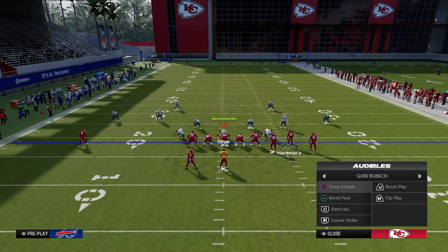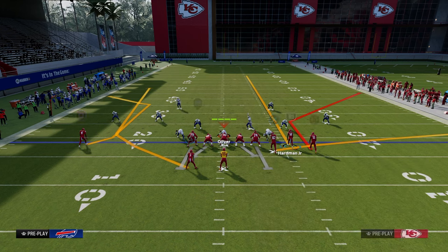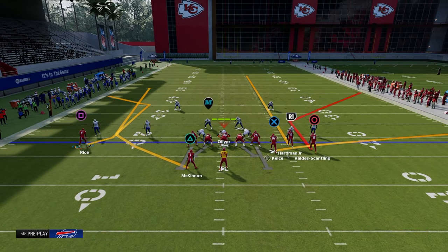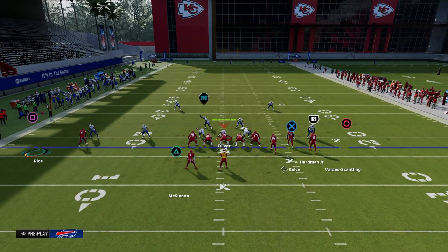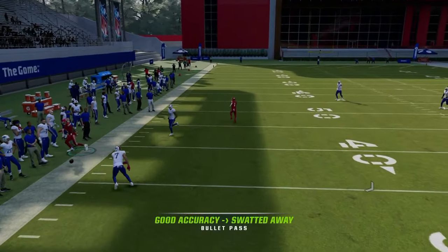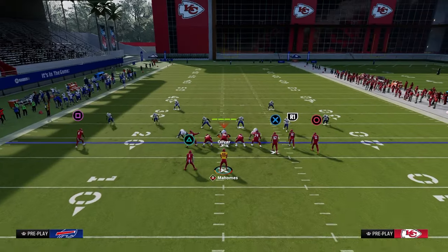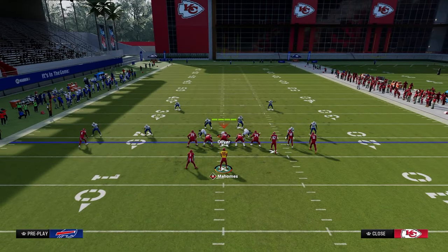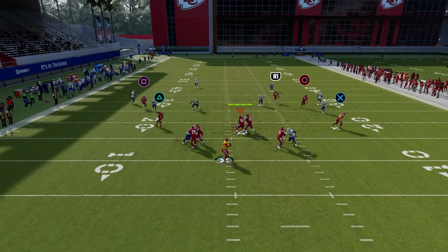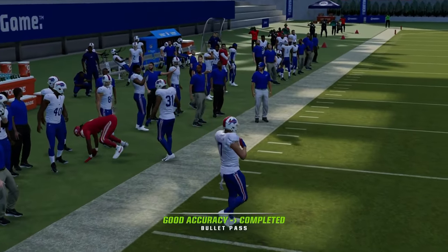On this corner strike setup, if you take the running back and put him on a wheel route, that RB wheel route acts as a pull route — when he cuts up field, he'll pull that zone and you can throw that C route. Another option is to put the running back on a streak. It'll be a little easier, and since the C route is more delayed, you can throw it to the sideline as well.